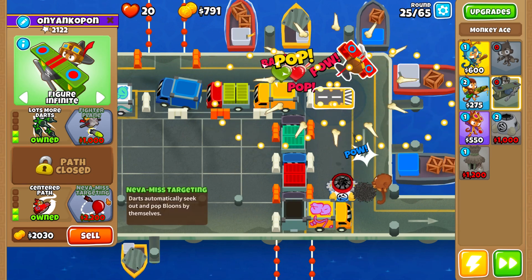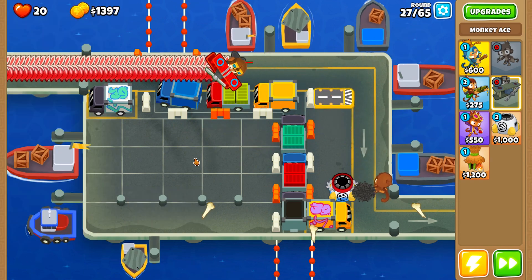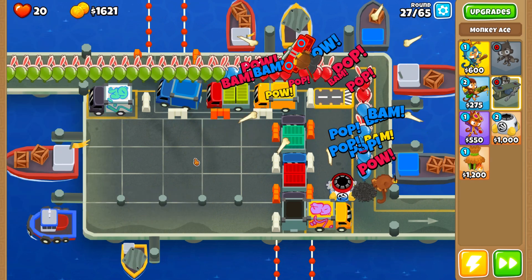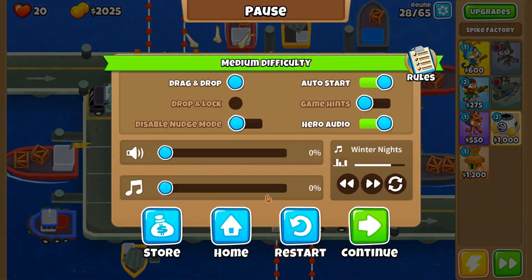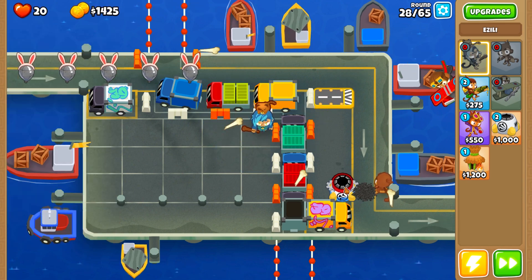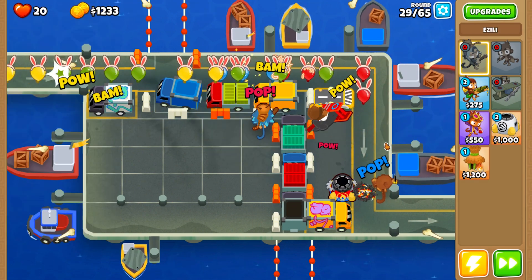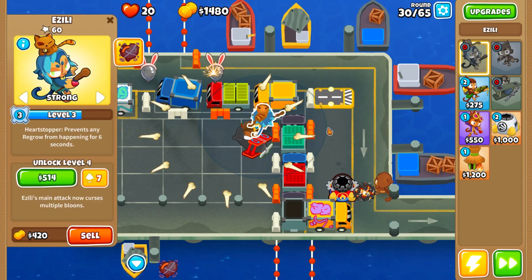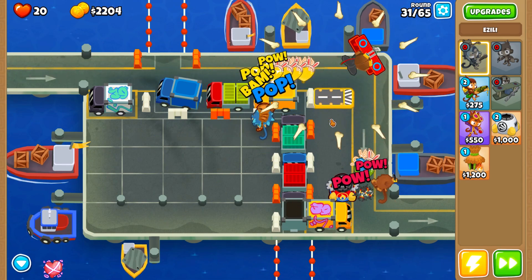After that, upgrade to never miss targeting — it's going to be a bit different. If you want to make this easy, drop one cash drop and get never miss targeting. But first, place Azeli on strong because of leads, then upgrade your spike factory to 2.0.2 to be able to pop leads, because Azeli can't handle everything on her own.